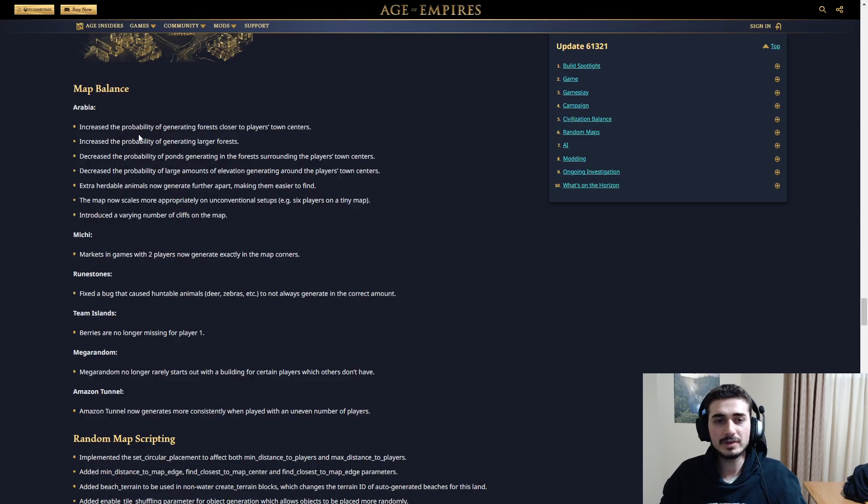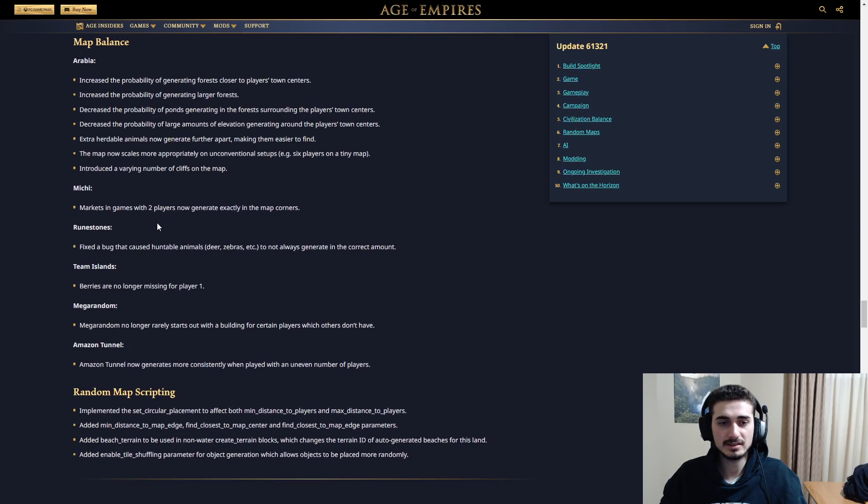For Arabia: increased the probability of generating forests closer to players' town centers, increased the probability of generating larger forests, decreased the probability of ponds generating near town centers, decreased the probability of large amounts of elevation generating around town centers. Also, extra huntable animals now generate further apart, making them easier to find. Map now scales more appropriately on unconventional setups, and they've introduced a varying number of cliffs on the map. So they're fixing Arabia, which is nice — kind of cleaning up the KOTD mess it was.